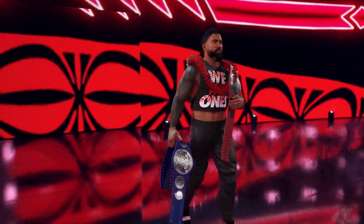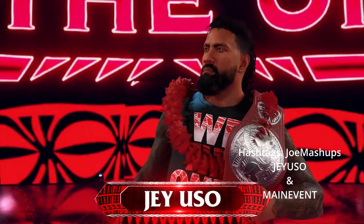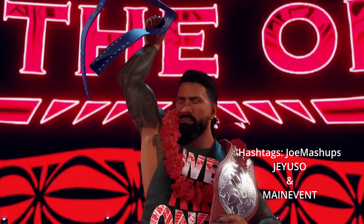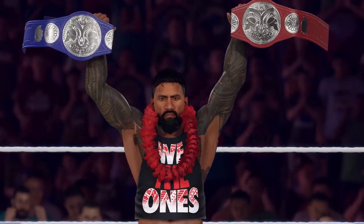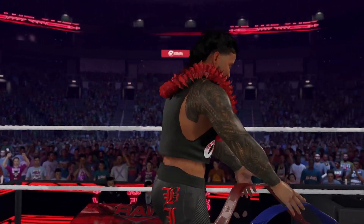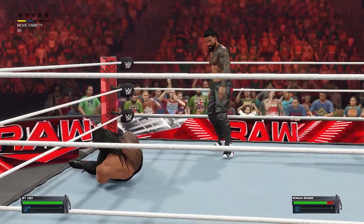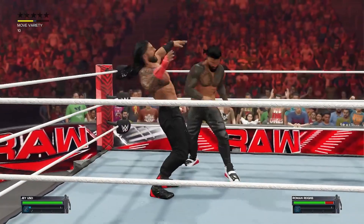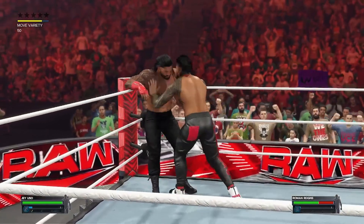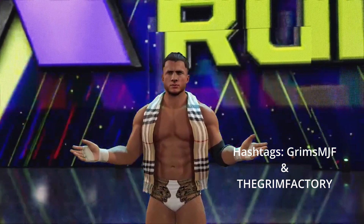First we are looking at Main Event Guso by Joe Mashups. The hashtags are joe mashups, guso, and main event. Joe changed the face texture, updated the red hair color, added extra hair in the front, added gray in the beard, and updated the tats. Once you download this, you can also save Joe Mashups as a favorite creator, because Joe makes some amazing stuff.